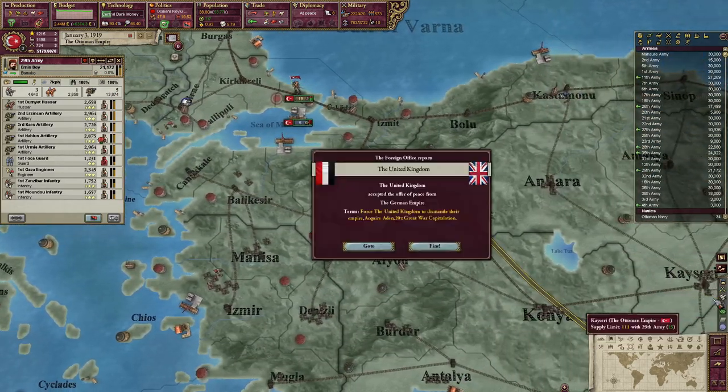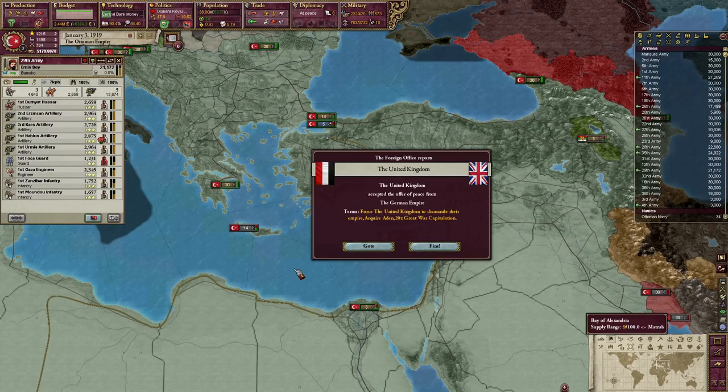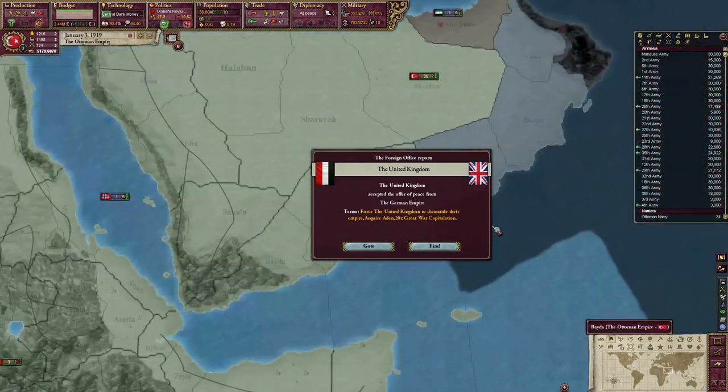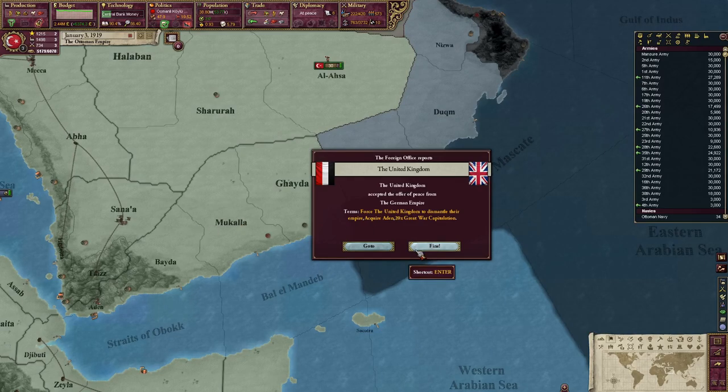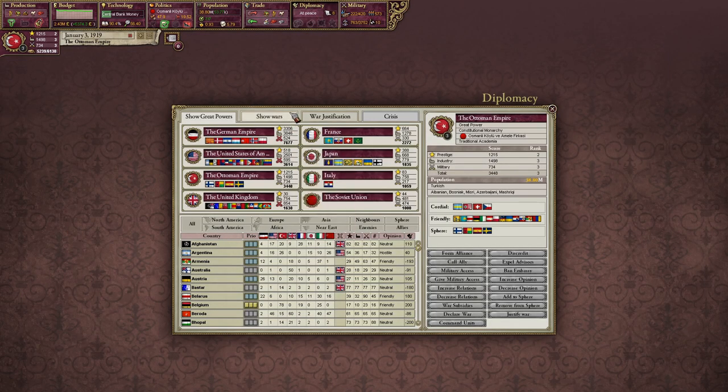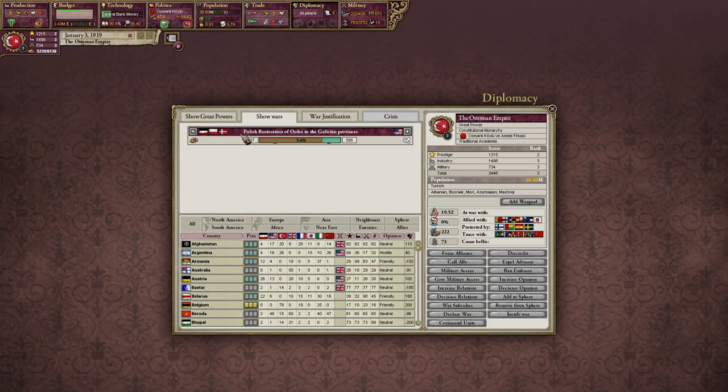I don't know what's going on, but look at this. The UK accepted the peace offers from the German Empire, forced the UK to dismantle the Empire, I acquired aid, and so this looks so much better. 20 times the Great War capitulation - that's absolutely nuts. We got the war up to 60%.